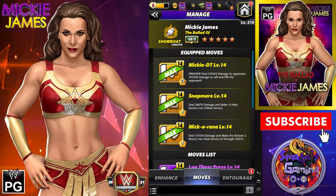Let's take a look at the first build for Mickie James. We have the Triple Yellows — Y, Y, and Y. Finisher: Mickie DT deals 319,423 damage to your opponents, but 192,000 plus damage to yourself. That's weird, but it's not a big deal. The Snapmare deals 28,679 damage and makes 14 heal gems into Yellow Gems. And the 5-star bronze move: the Mick Arana deals 131,616 damage and makes the bottom 2 rows into heal gems of strength 20,000 plus.